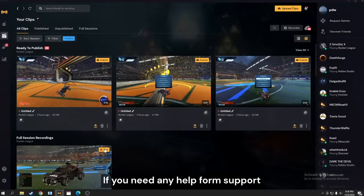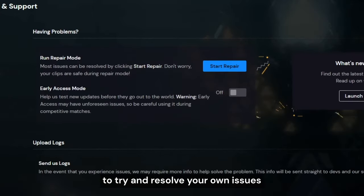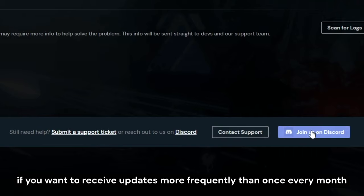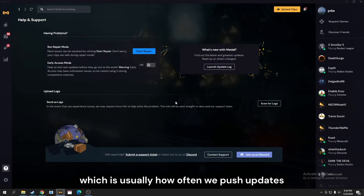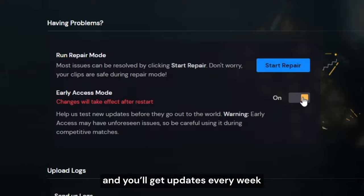If you need any help from support, we're available 24/7. Head over to your help section and hit start repair to try and resolve your own issues, and if that doesn't work simply contact us on Discord. If you want to receive updates more frequently than once every month, which is usually how often we push updates, head over to Early Access and you'll get updates every week.